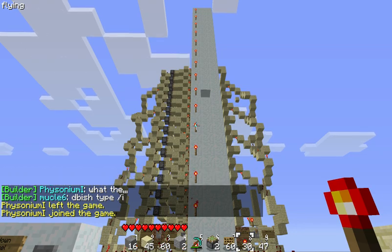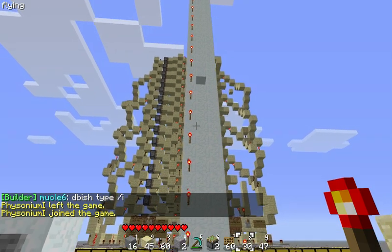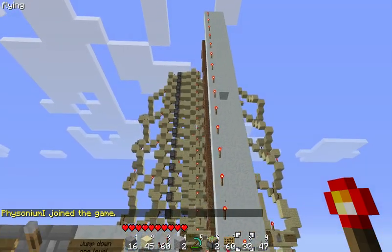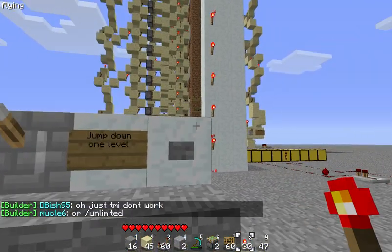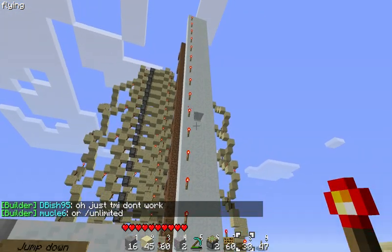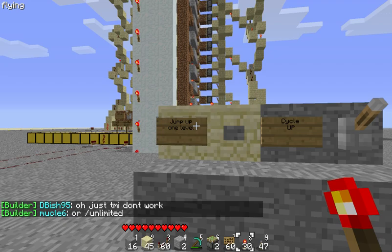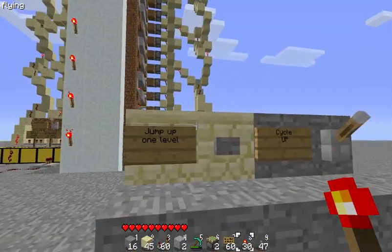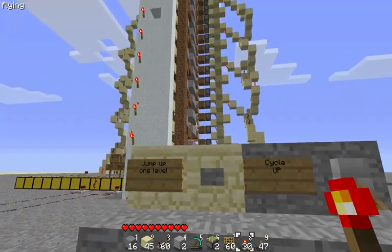Hello, welcome back to another Minecraft contraption that I created — a vertical counter. It's going to be used for the matrix. How it works is that every time you press a button, say this is one down, it goes down one level. It can also go up, and beside pressing the button you can also cycle through them.